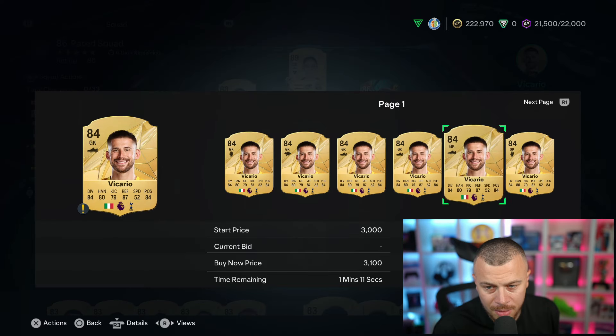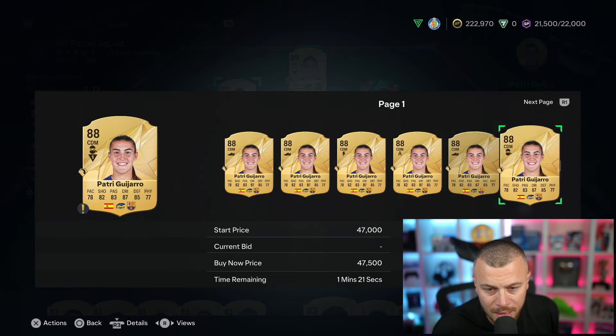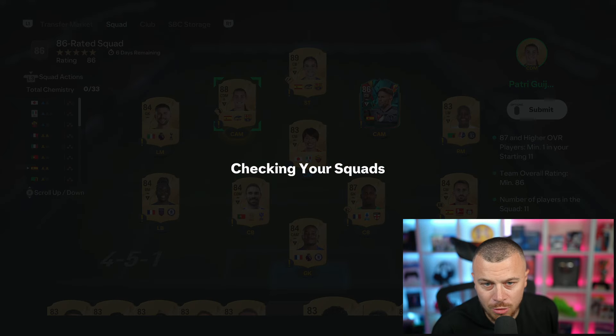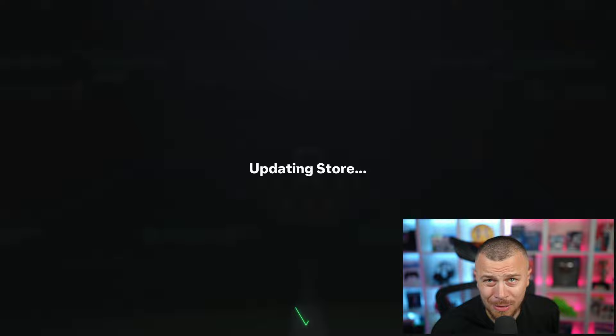Vicari is kind of expensive at 3k but okay. We just completed the second SBC! Patri with a Shadow - 20,000 coins! Saying goodbye to Patri and Mbappe. SBC number two complete, one more to go.